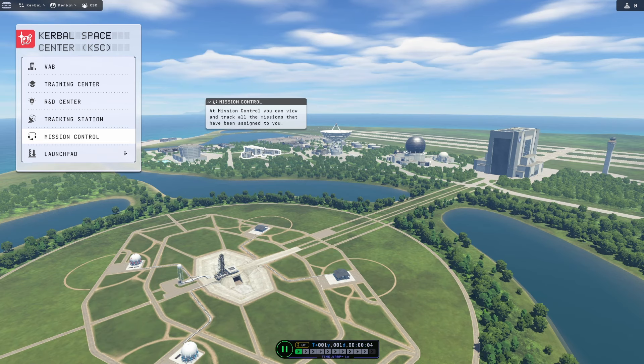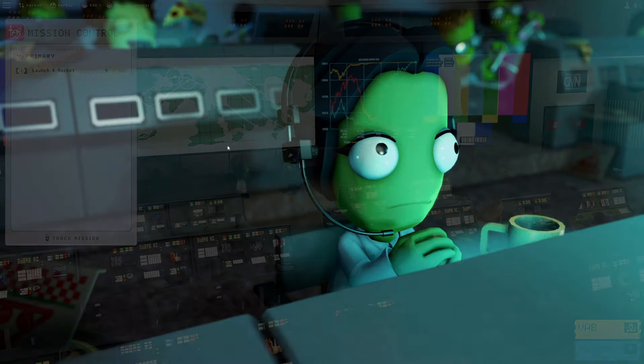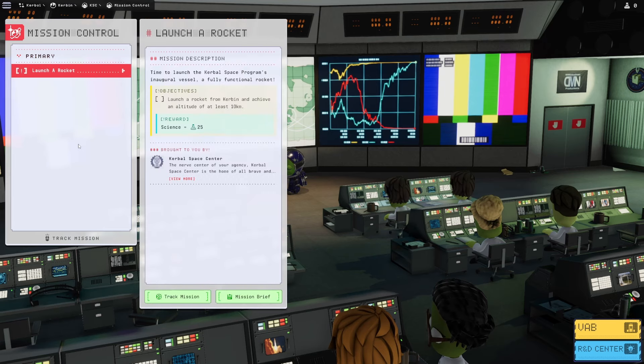So we now have Mission Control open. Our first mission is to launch a rocket which just needs to go to 10 kilometers. Track mission? I guess accepting the mission is put as tracking the mission? I don't know. I also don't think we need a mission briefing — I just wanna see what it looks like, though.